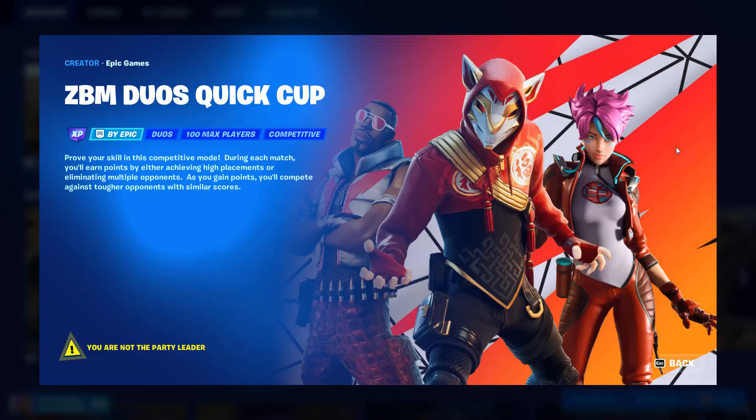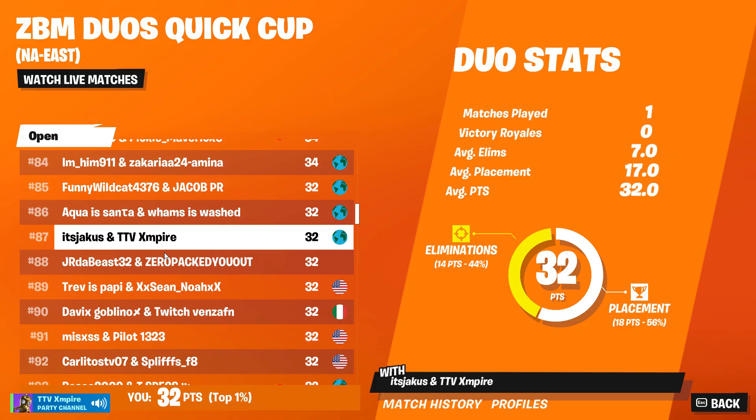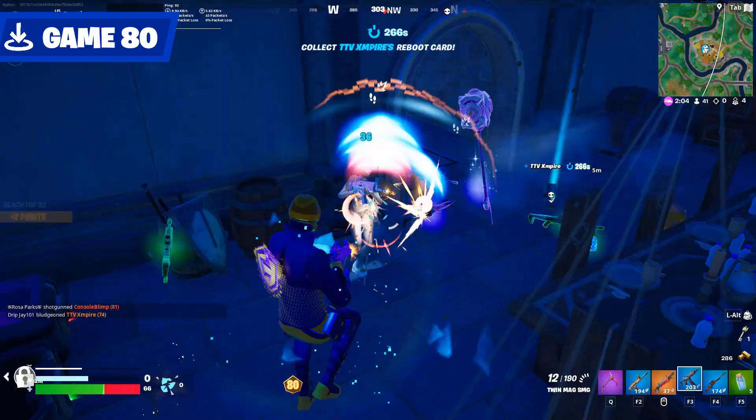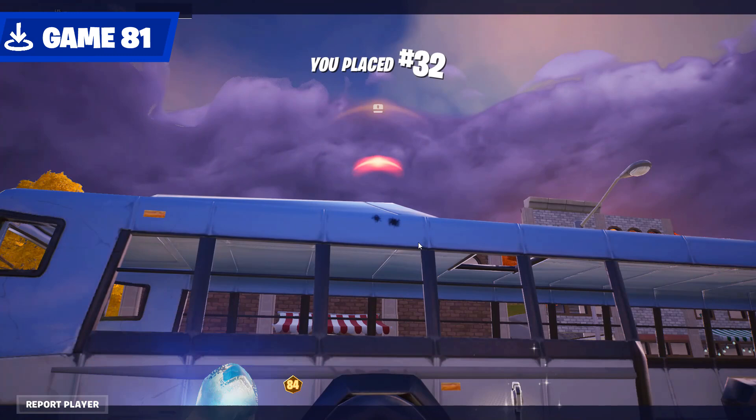The next few games were played in the Zero Build Duos Cup with Empire. We actually did well enough to briefly appear on the Worldwide Leaderboard. We fell off it after Game 78. Game 79 was equally awful. Game 81 continues to prove how awful the Balloon Perk is.